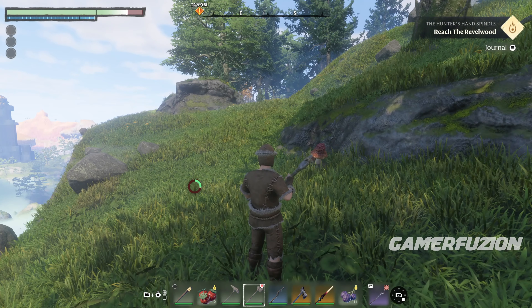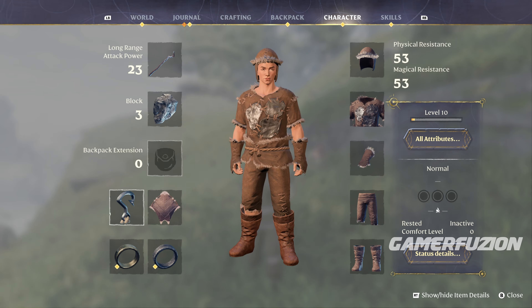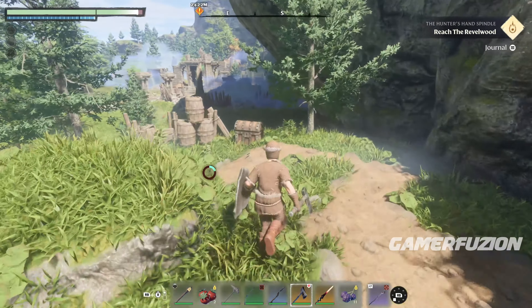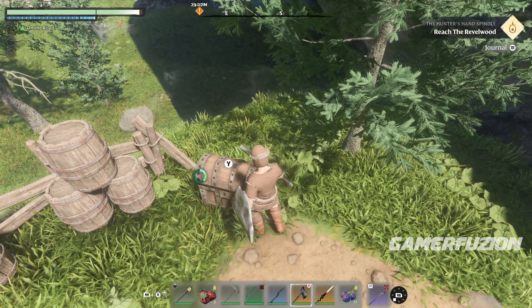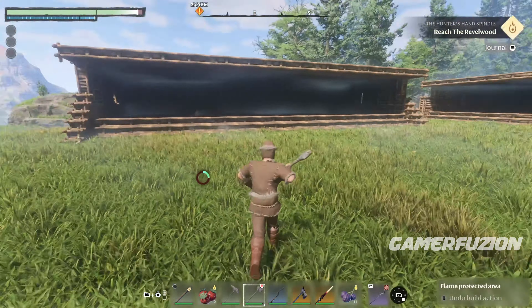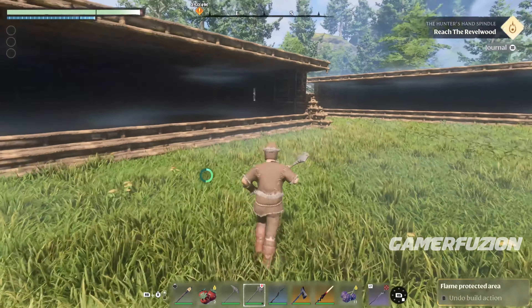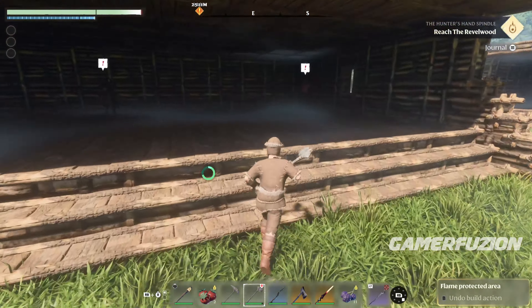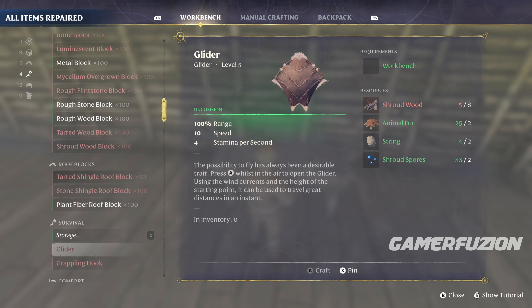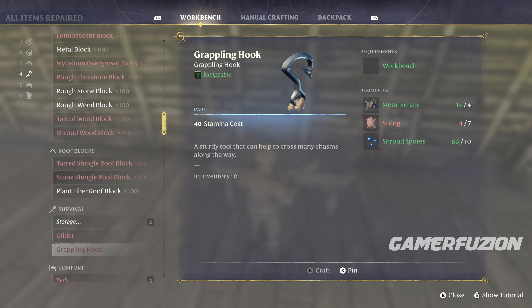Next up is the grappling hook. The hook is very important because it's going to allow you to get through different locations really fast. There are certain locations in the game that if you do not have the grappling hook, there is no way you're going to be able to travel or get to certain locations. The different items you're going to need for the grappling hook are metal scraps, strings, and shroud boards.